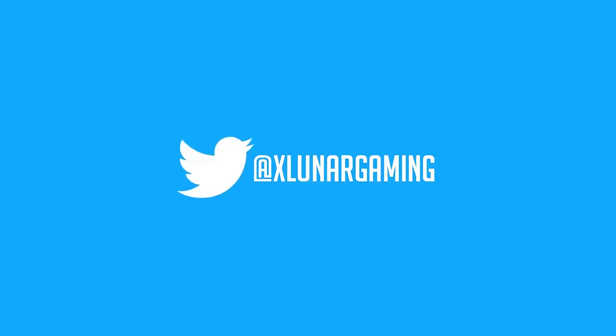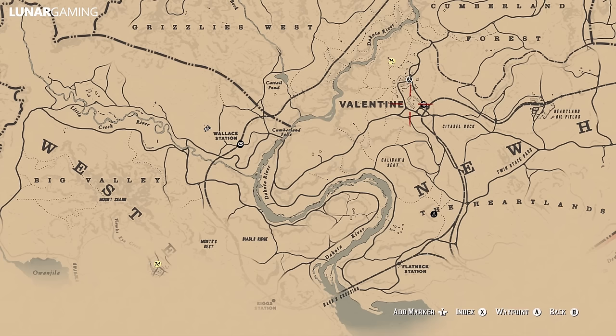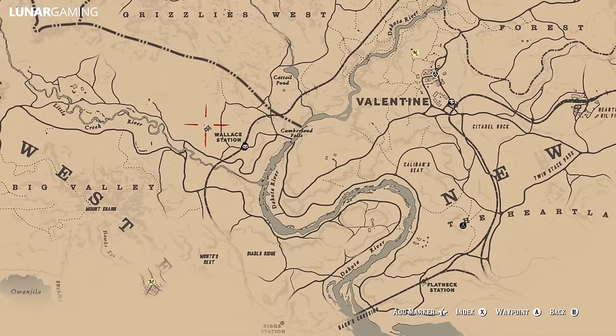If this video is helpful, like and share — it is very much appreciated. We'll start with the one closest to Valentine: the Double Bit Hatchet. Look on your map to the west of Valentine and look for the Wallace train station. Just slightly north west of the letter W on the Wallace station label is where you'll find it.